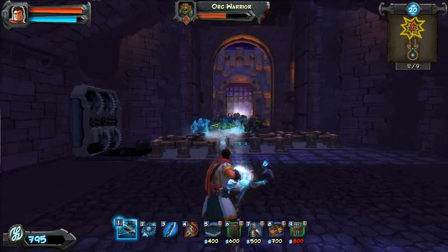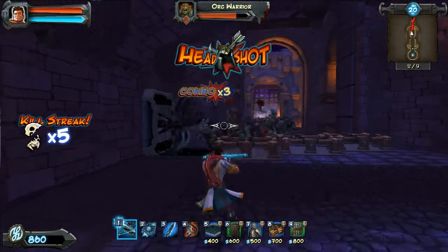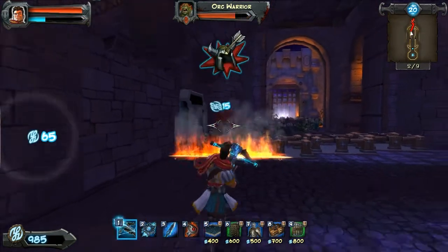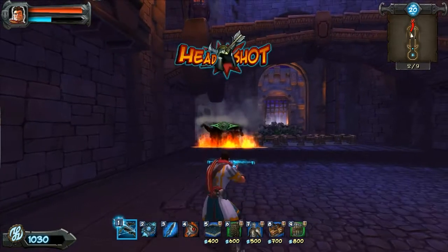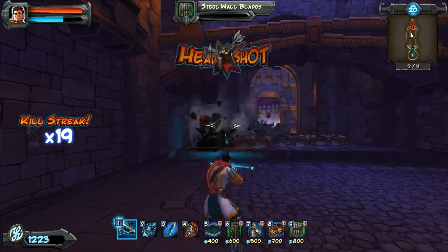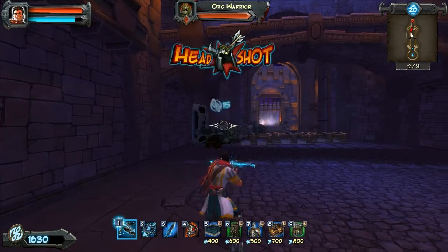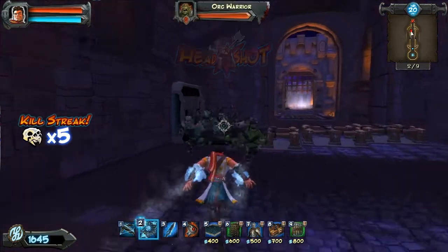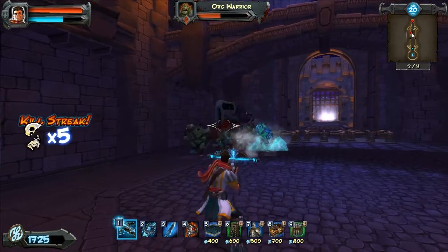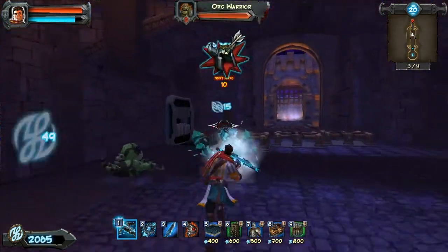It will also freeze units that it doesn't kill instantly. This is really useful for pretty much everything, but especially for the tougher units like the ogres. You can freeze them and then kill them off with your normal weapons. The right-click freeze lasts a lot longer than the normal left-click one — basically the mana difference.